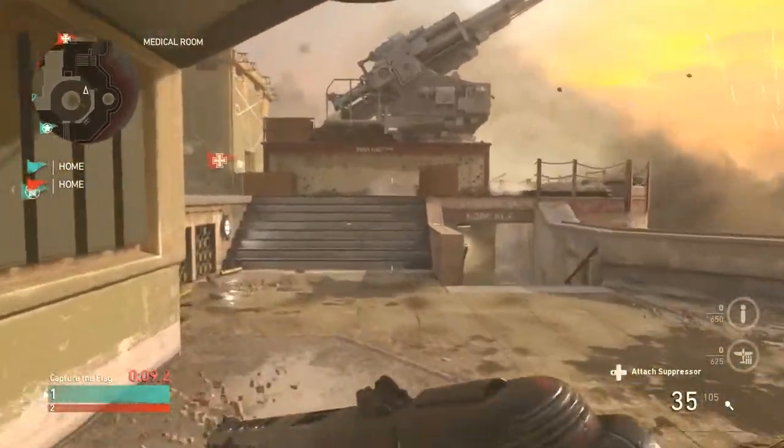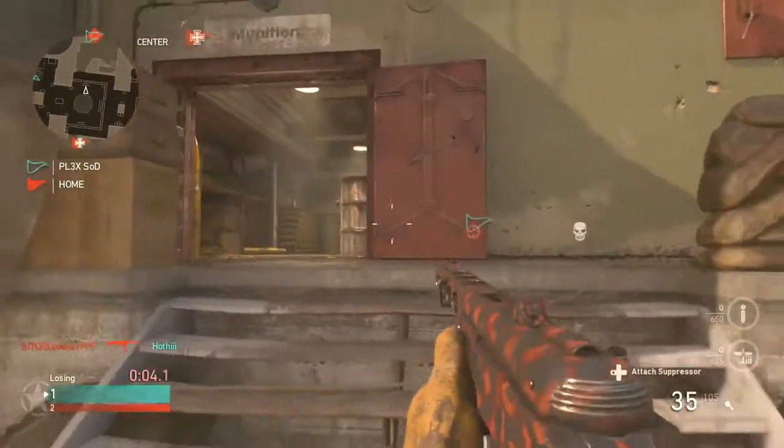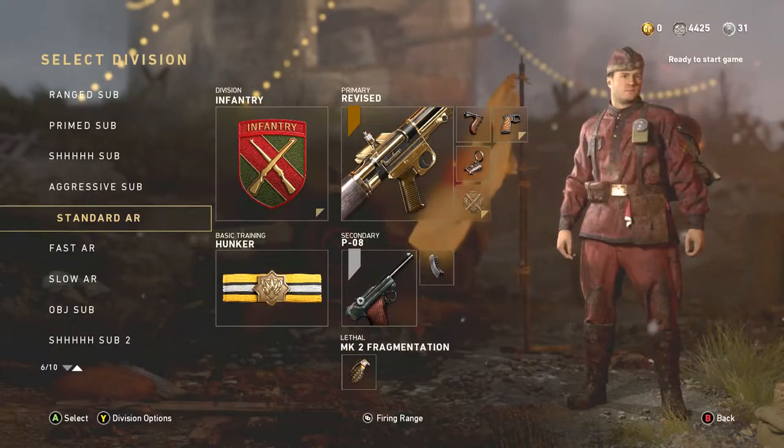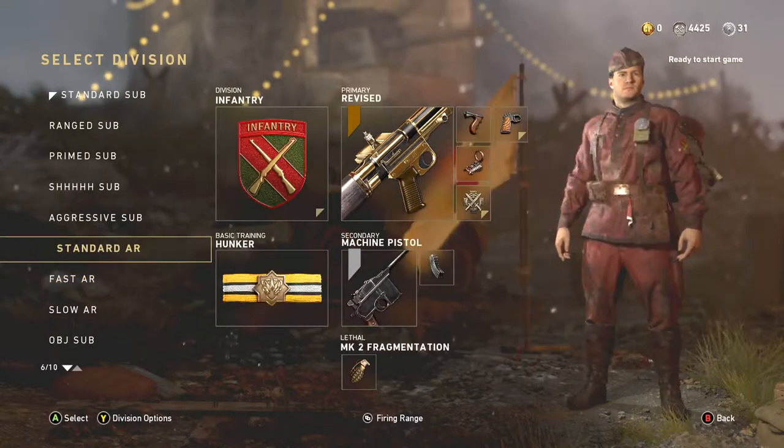We've got hunker to avoid grenades. I've gone for the cookable grenade as we'll want to be throwing it further — being at longer range gunfights with a rifle, that's probably a bit more useful than a sticky with the rifle class.